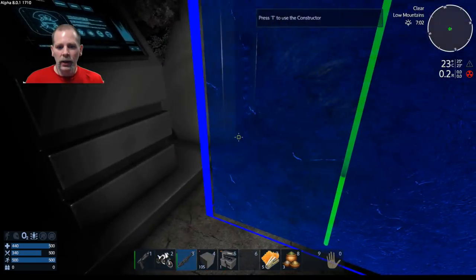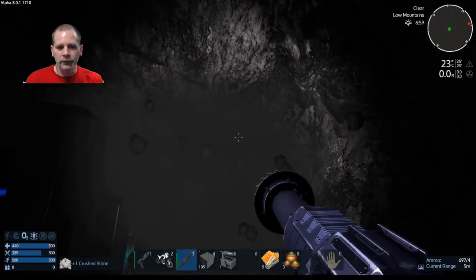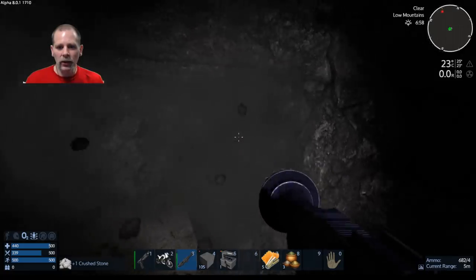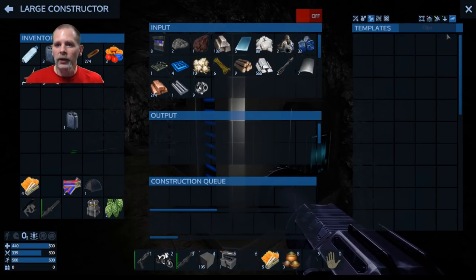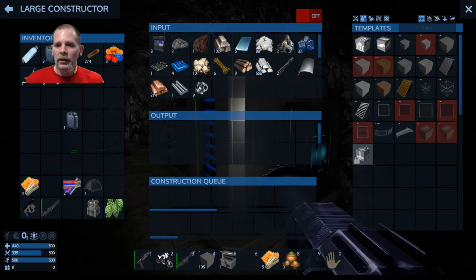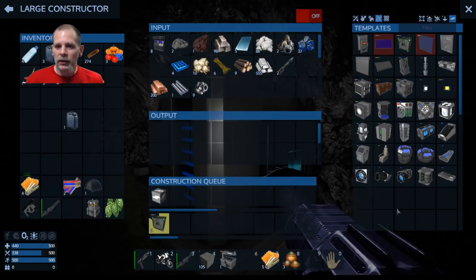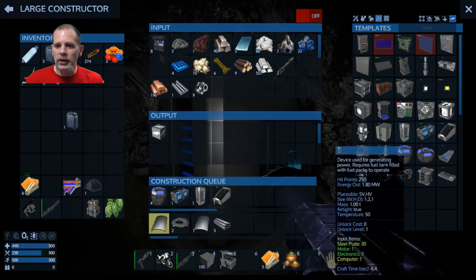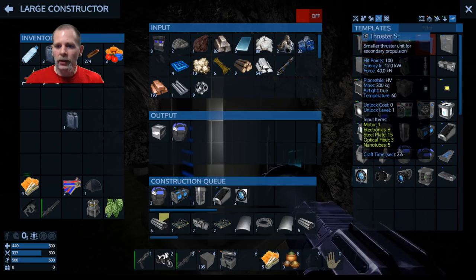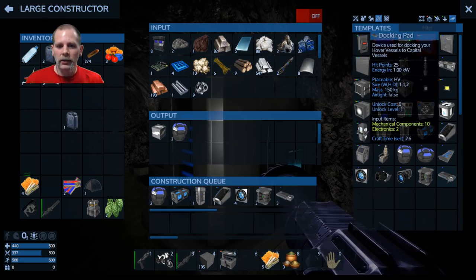I'm going to hollow this out a little bit more and dig back here to expand the base. The other thing I want to do is make a hovercraft — or a small vessel. I could level up to seven to get the SV starter, but I think we'll just go with the hovercraft. You need the generator, cockpit, and fuel tank as basics, plus four thrusters and a couple RCS units — probably make three this time.